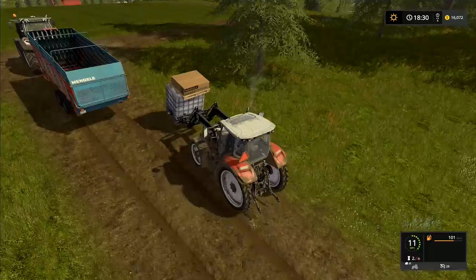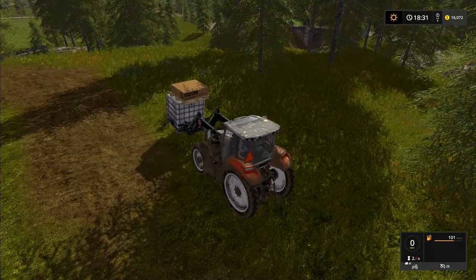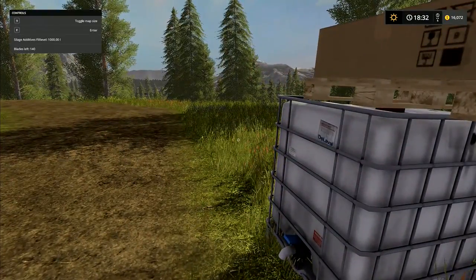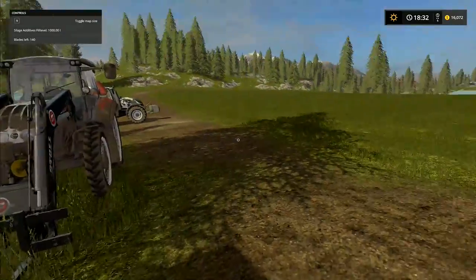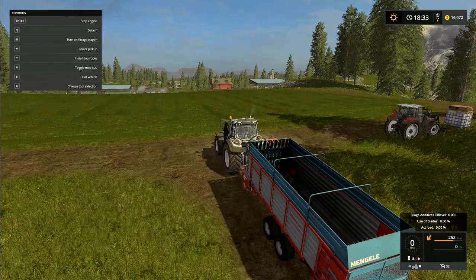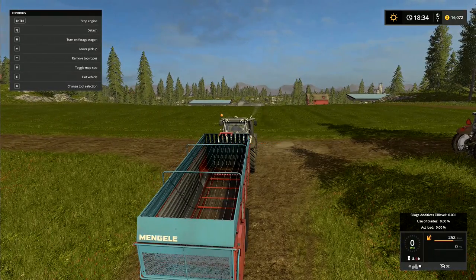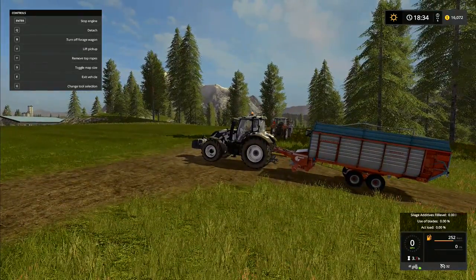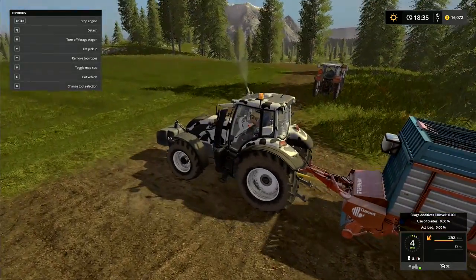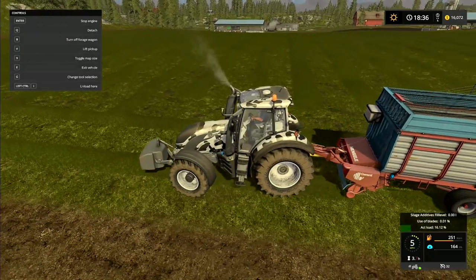I precariously balanced the blades up on top of the additive. The bought tank didn't seem to make any difference whatsoever. I did notice that when you walk beside the additive tank you do get — it says silage additives fill level 1,000 liters, blades left 140. But beyond that I haven't been able to do anything. So we're just going to use this as a regular one. If you have the ropes off I'm assuming you can put in from a forage harvester. We put the top ropes on and we'll start it up. Lower the pickup — I love that sound, that was fantastic.